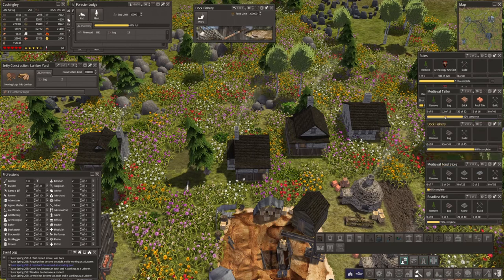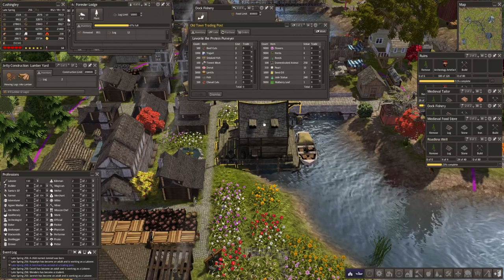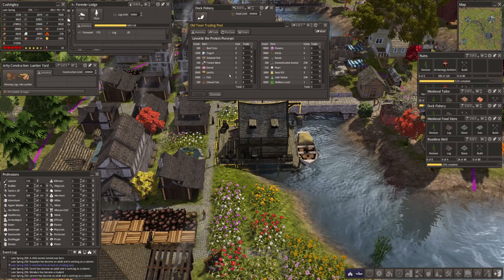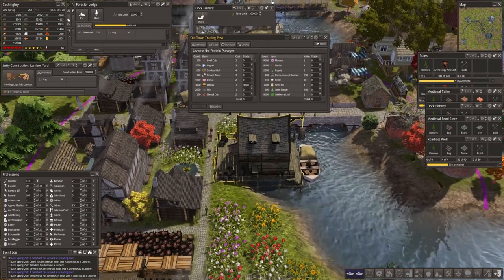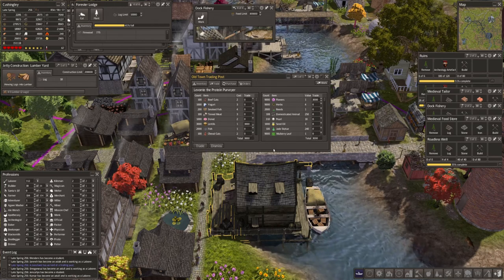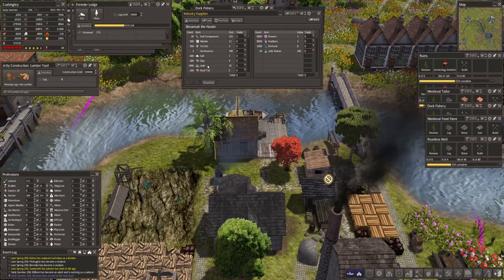We've got the dock fishery to come, a medieval food store and a roadless well. Let's look at the artisan trader — you're a protein purveyor. Let's take 3,000 lentils and put in 3,000 flowers. Nomads have arrived — we don't want you. Brenna the hauler — dismiss.